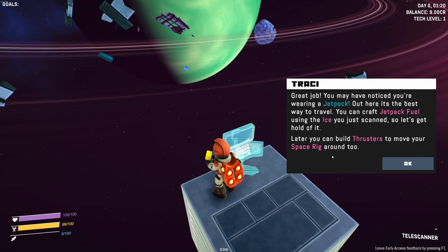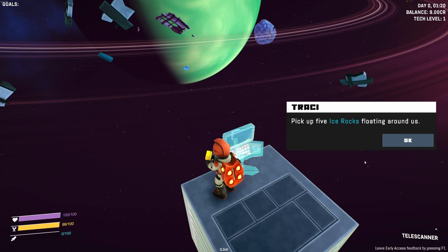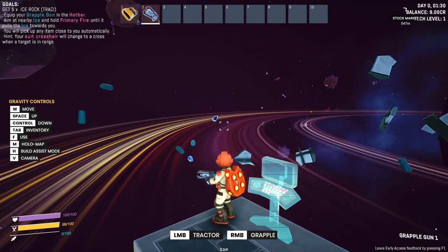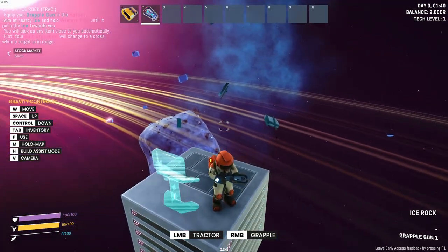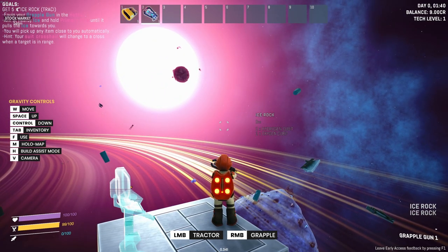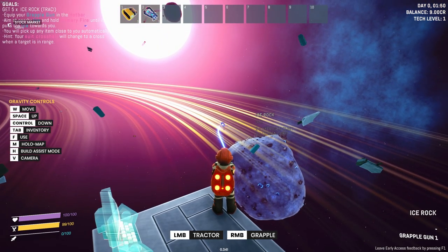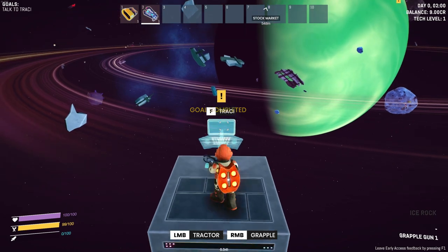You can craft jetpack fuel using the ice you just scanned. Later you can build thrusters to move your space rig around too. I've added a ScavCorp grapple gun to your inventory — it has dual functionality. It can pull trash towards you or grapple you to nearby objects. Pick up five ice rocks floating around us. That's number two — we need three more, two more. Goal completed. Let's talk to Tracy again.